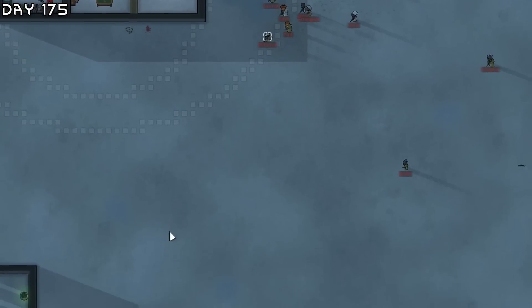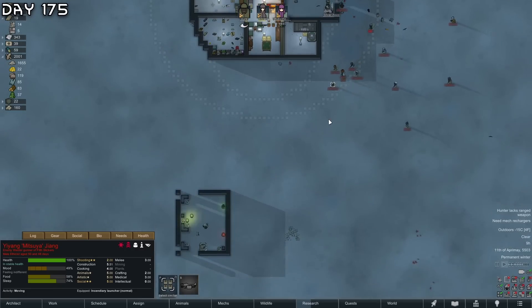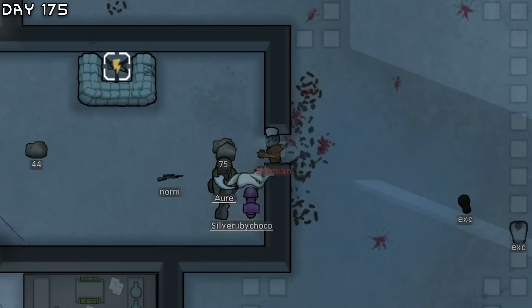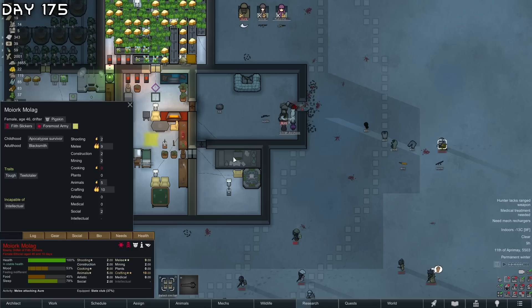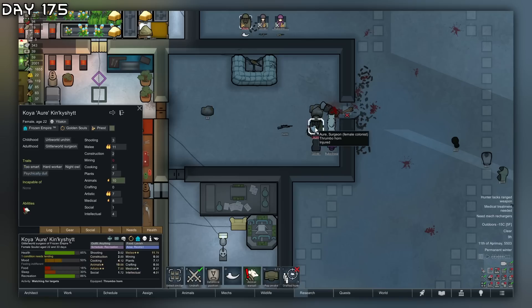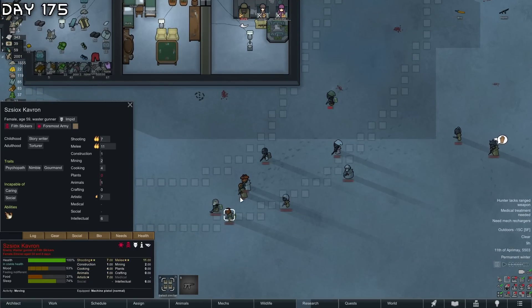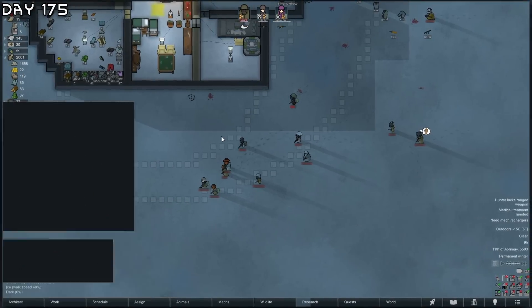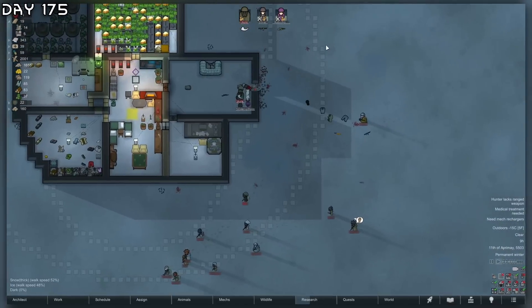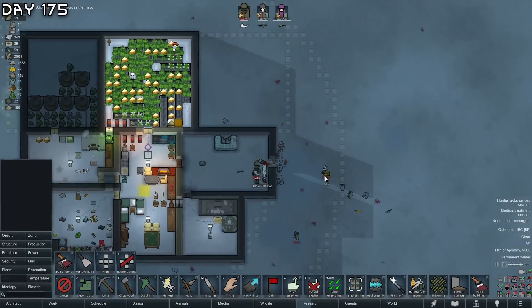Wait - are they coming for this? They actually are! This is all free. I have two - do I have two shock lances? I have one shock lance I can use. I'm just going to look through these people and see if there are any good ones - the good pawns are females. I want males so I can get kids, so no recruits.